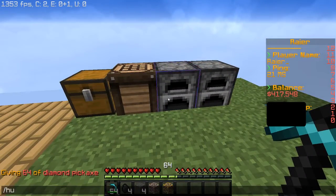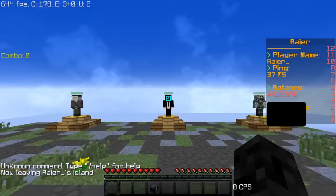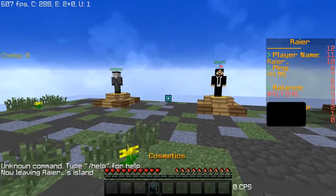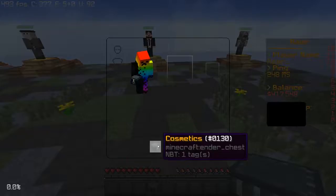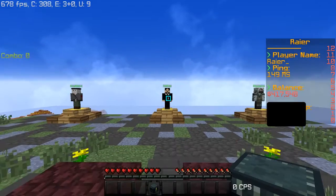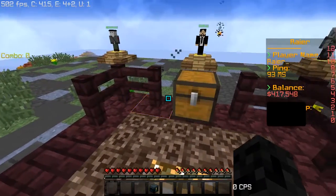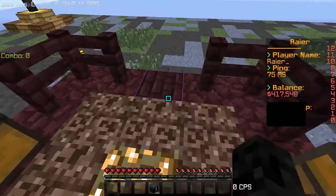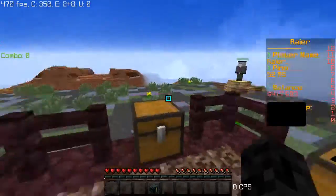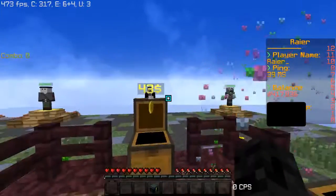To go back, you do slash hub, click the hub NPC, and you're back. Right in the hub you have cosmetics. There are treasure chests — they cost a thousand dollars each and have a cool opening animation. I just opened some and got 92, 43, 63, and 90 dollars from them.